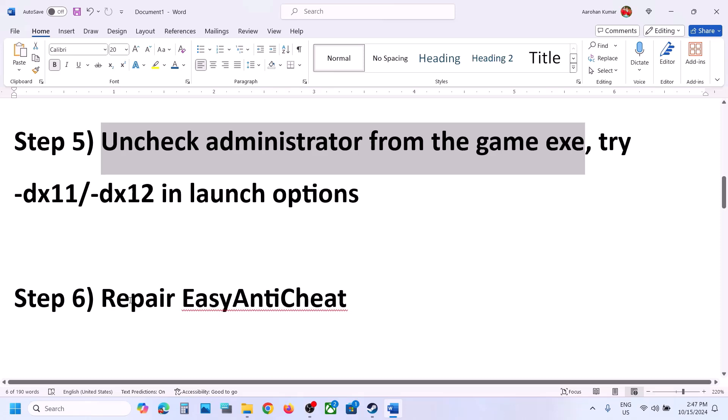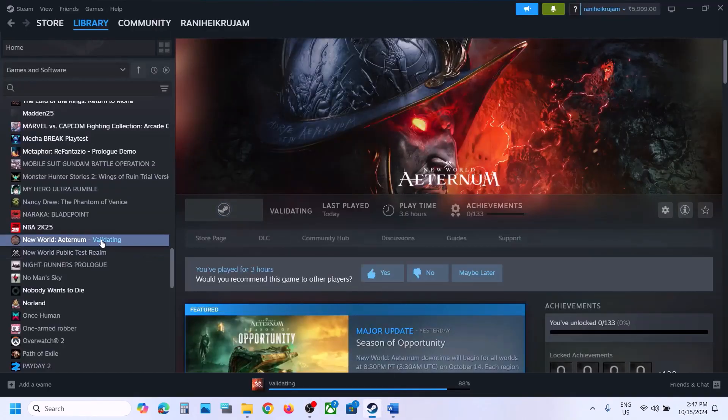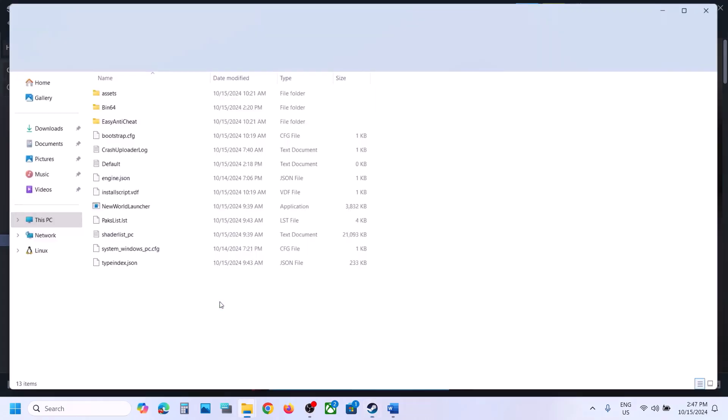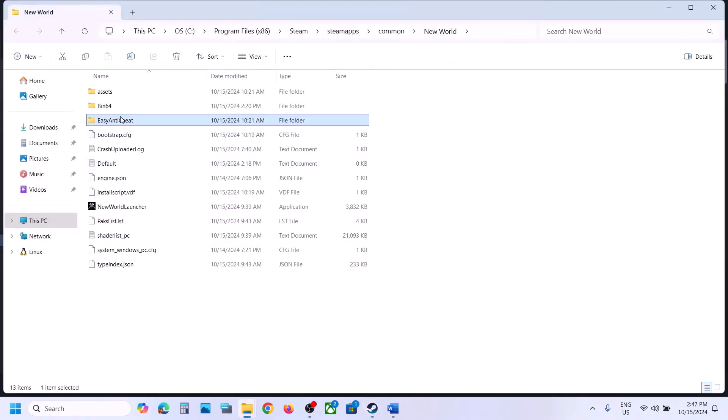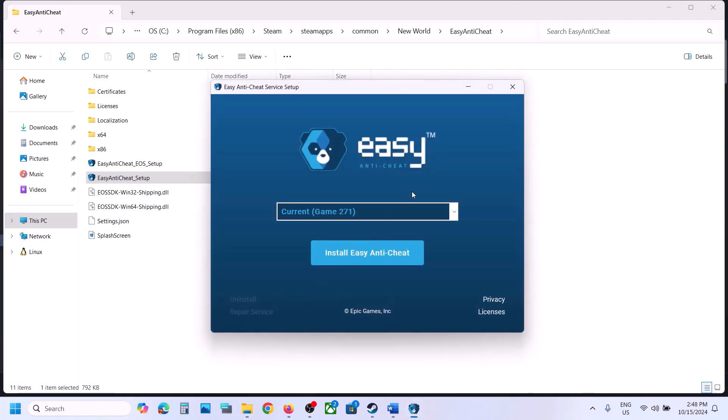The next step is to repair Easy Anti-Cheat. Go to Steam, right click on the game, select Manage, then click Browse Local Files. Open the EasyAntiCheat folder and you will see the Easy Anti-Cheat setup file. Double click on the setup file and click Yes to allow.